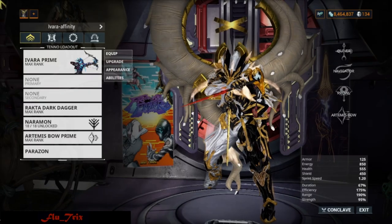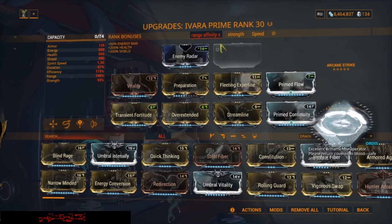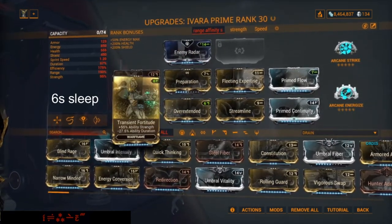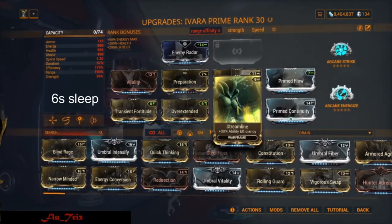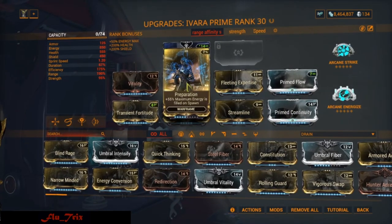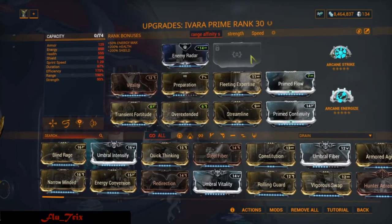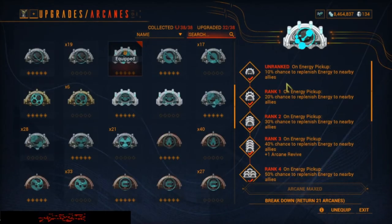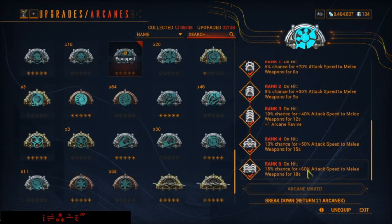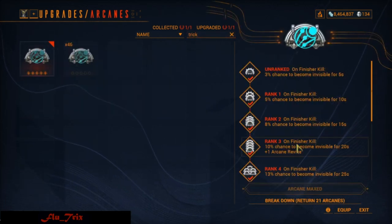For solo Ivara, this is the build I will use — nothing special about it. The main thing you want is low duration sleep; my preference is around 6 seconds, but you can use whatever you're comfortable with. For energy I use Preparation mod, since I'm using Naramon on focus — not Zenurik — with its passive ability which gives more affinity with melee kills. For arcanes I use Arcane Energize and Arcane Strike, which will keep my energy up and give more speed to finisher animation. You can also use Arcane Trickery for more invisibility time so you can run with Ivara rather than rolling.